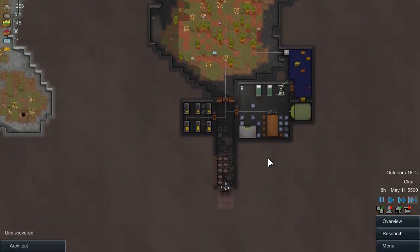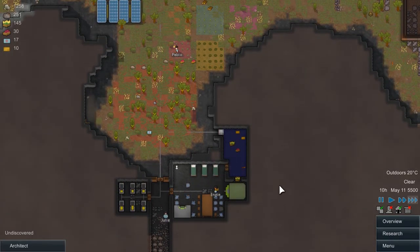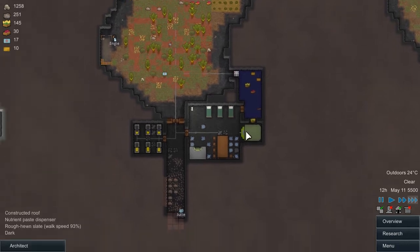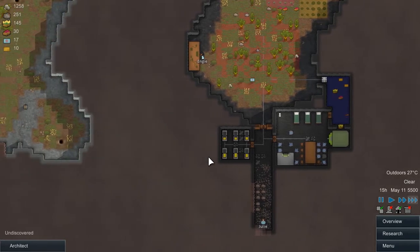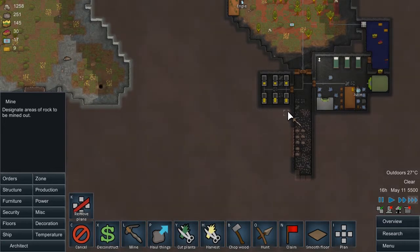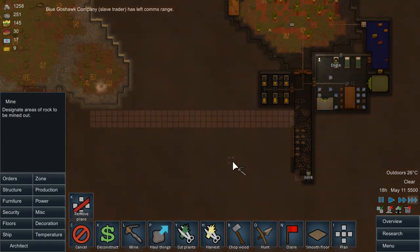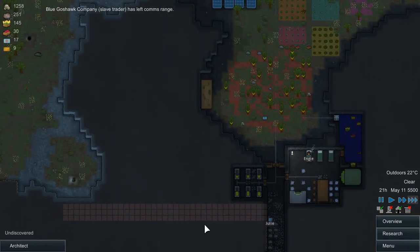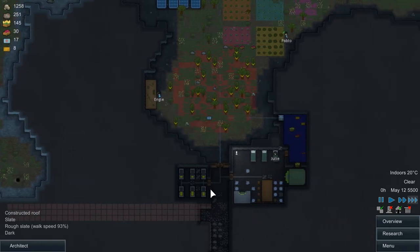I'm wondering where we should have our big stockpile. Our trade beacon maybe up here — it's kind of out of the way, but it might be a good place. Research table's done, and she's going to immediately start researching. So we're going to designate a corridor that goes back here in preparation for setting up that geothermal vent. And I guess in that case we'll put our stockpile back here. This area might be too large to have without supports, so we'll probably want to have it full size.